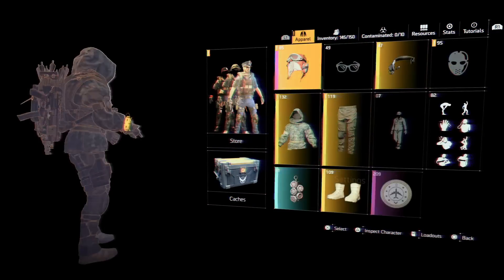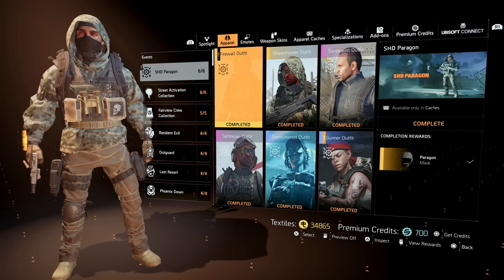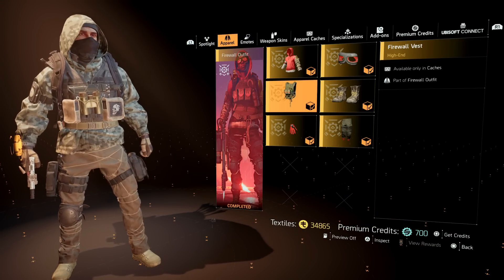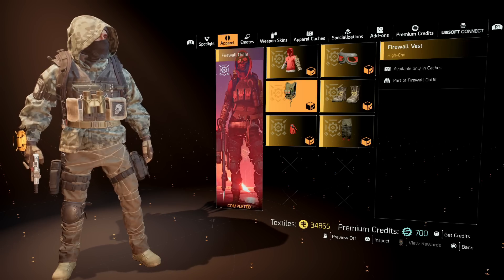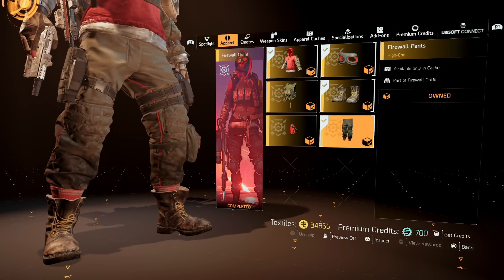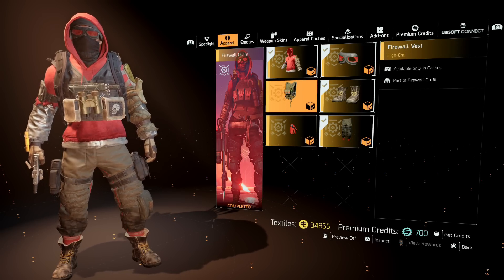We've seen two sets so far — the Survivalist and the Sharpshooter. Firewall is actually a nice looking one too. For this one you have a bunch of different items — you have gloves and the chest piece as part of the Firewall outfit. Let's equip that. You see the boots, the pants, the gloves — we have to go in and change those as a mod. Same thing with the chest piece. Then you have the hoodie and the mask.